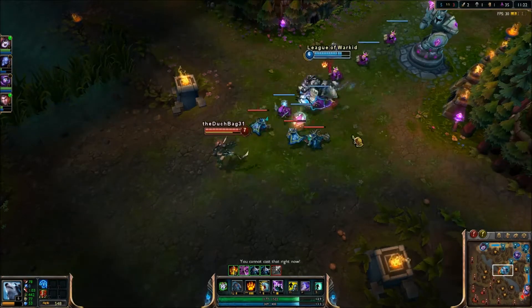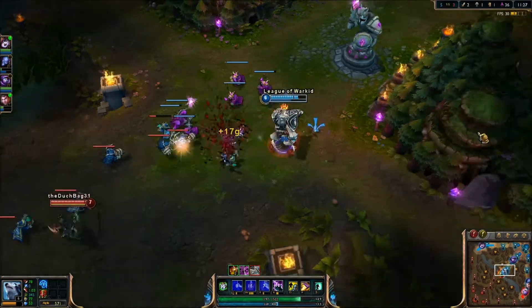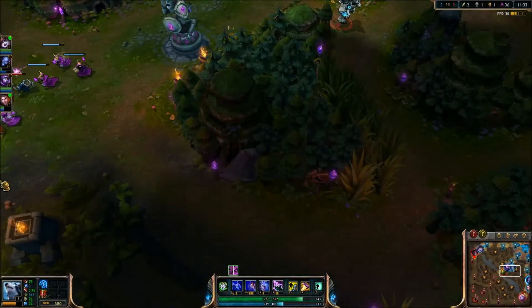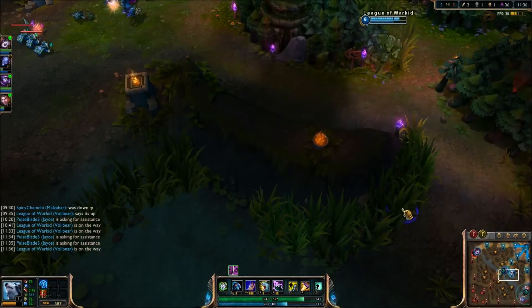So I wasn't able to really counter-gank that, but I am holding his lane for him — really just trying to scare off this Akali. As a jungler, never feel afraid to steal a laner's farm when they're not there and unable to get to it, because then it'll just go to waste at the turret.